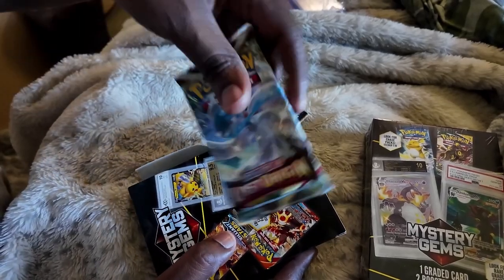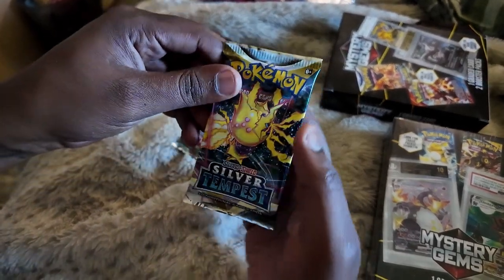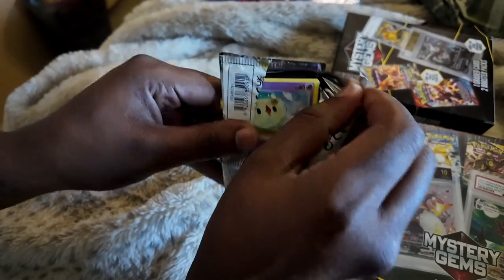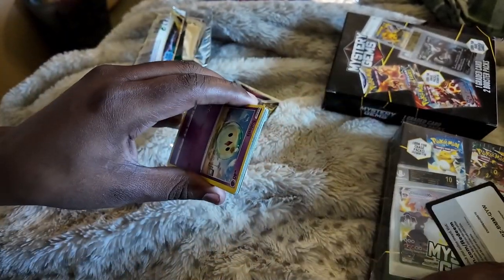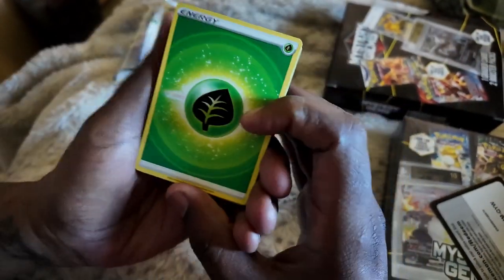The next pack is Lost Origins. Let's open them up and see if we can get the Lugia and/or Giratina. Make sure you enjoy the video — if you like it, comment, subscribe, and share it with your friends and family.